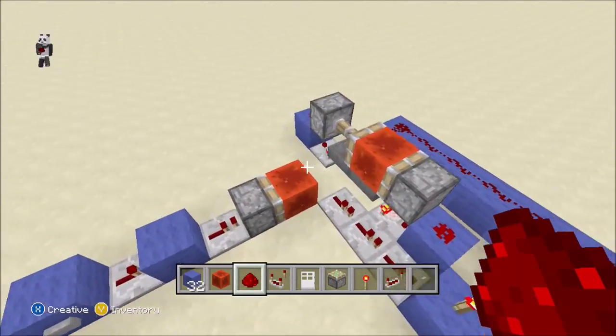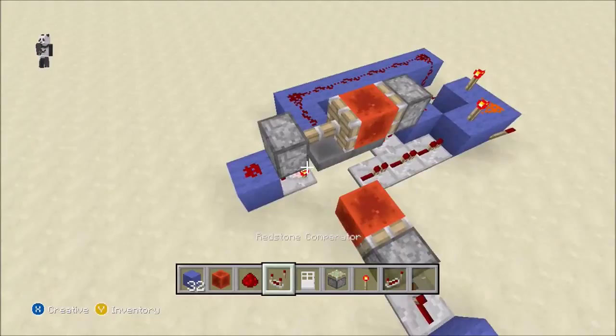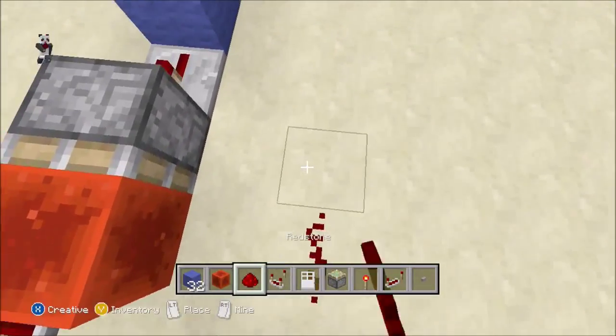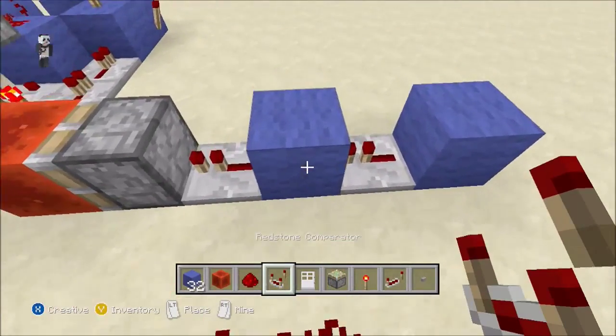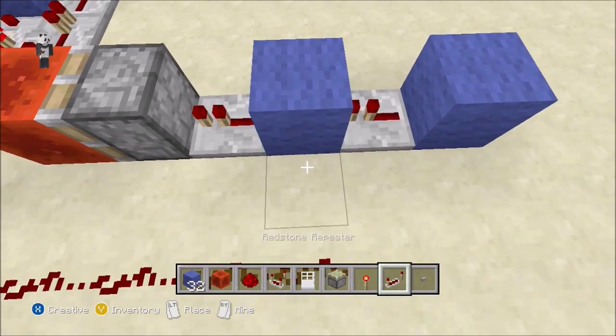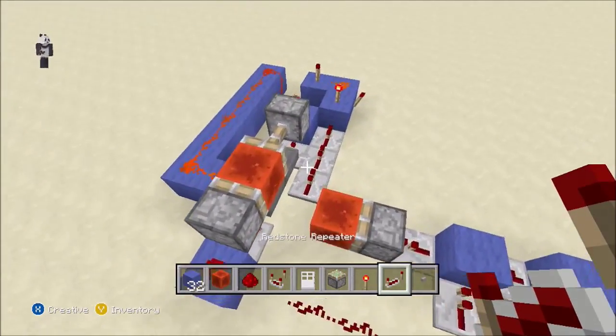And then I just realized we have to do one more thing. Place a torch right there, then place redstone all the way to this block that has a piston under it, and then place a repeater going out of there so it shuts it off.